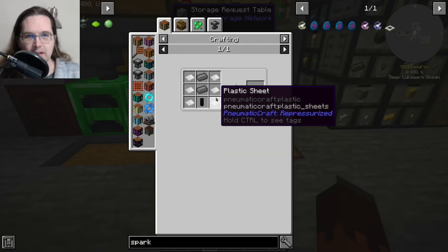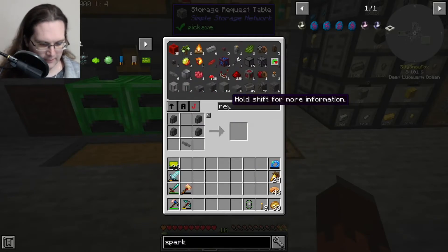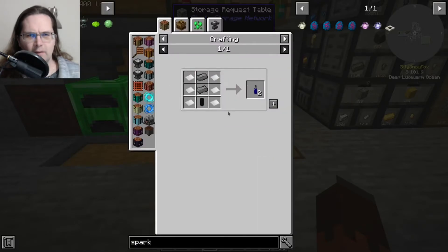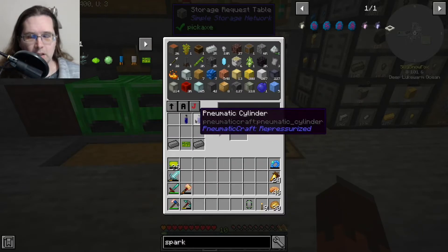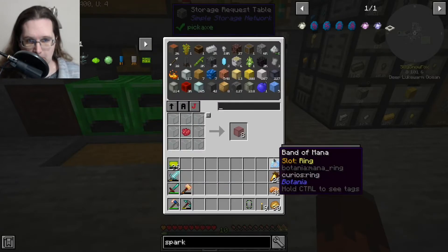We need cannon barrels and pneumatic cylinders. I almost have enough for that. Okay, that gives me cannon barrel, that gives me pneumatic cylinder. I've also made a lot of plastic sheets. We need another pneumatic cylinder, and also — why does it have to be red glass? That's dumb. Whatever.